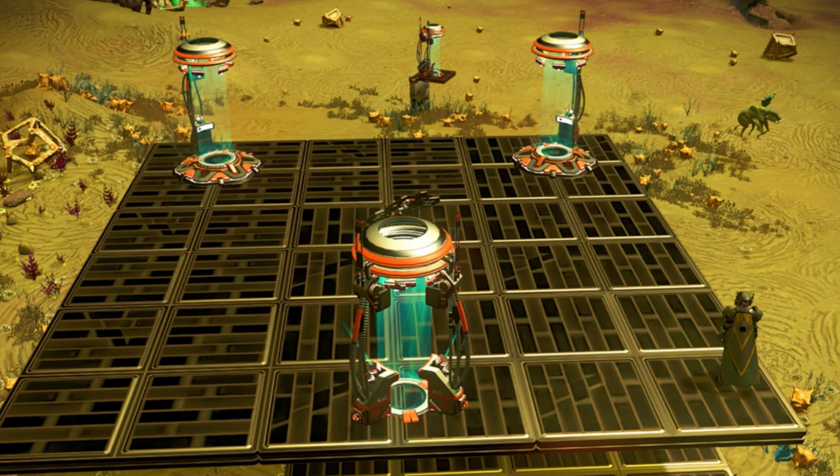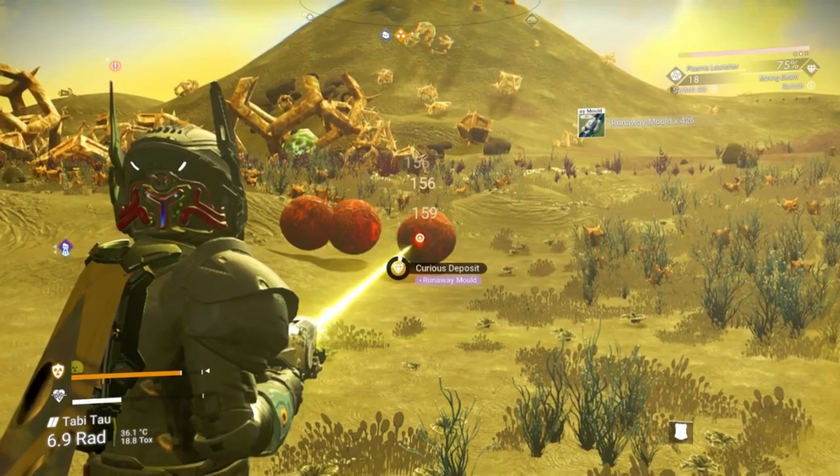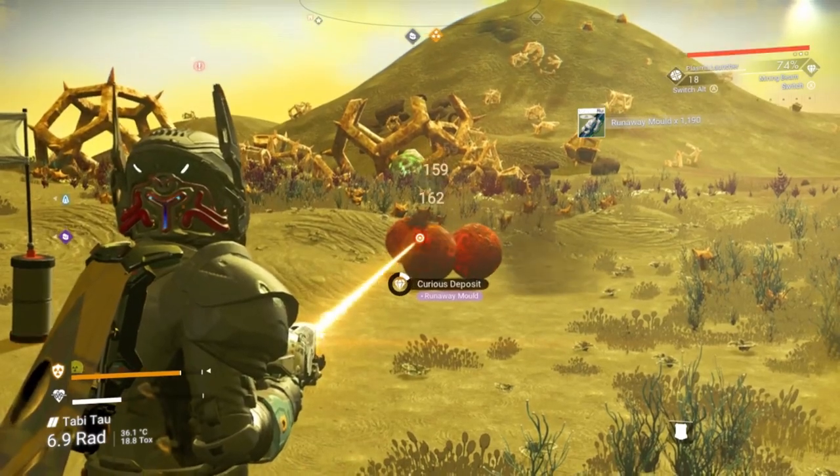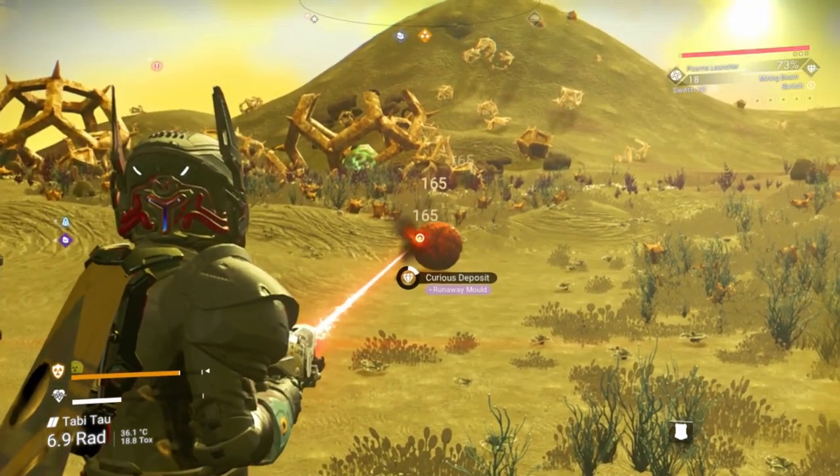Here we have our four short-range teleporters: A, B, C, and D. A and B are linked, as are C and D. A will warp us to B, and normally that's where we'd be kicked out. However, because B and C occupy the exact same footprint, we're immediately picked up by C and warped to D. That's the whole reason I'm able to transport a distance of 800 units in a teleporter that's limit is 200 units.